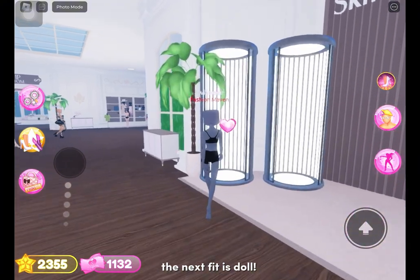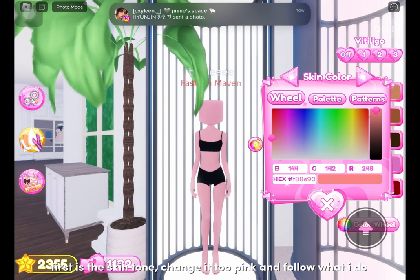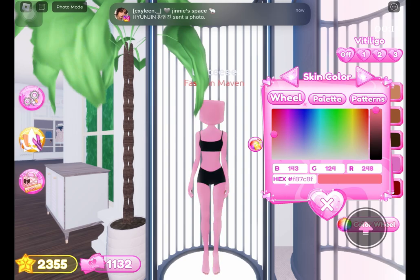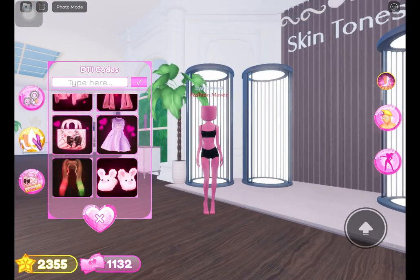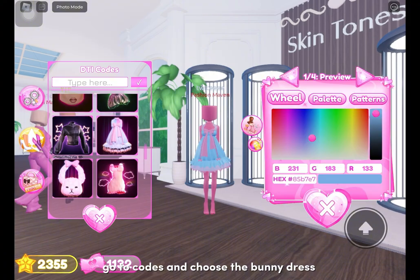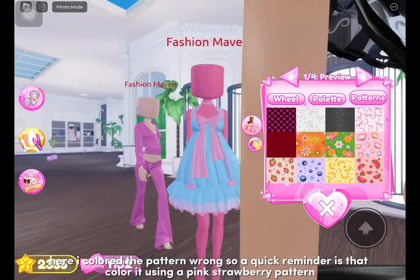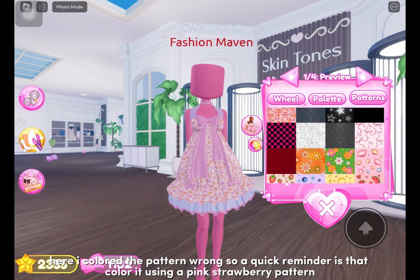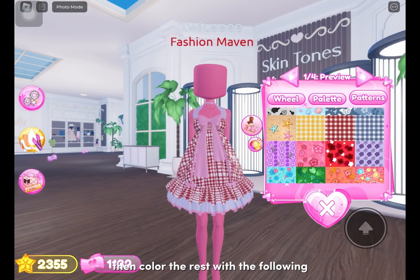The next fit is doll. First is the skin tone — change it to pink and follow what I do. Go to codes and choose the bunny dress. I colored the pattern wrong, so a quick reminder: color it using a pink strawberry pattern, then color the rest with the following.